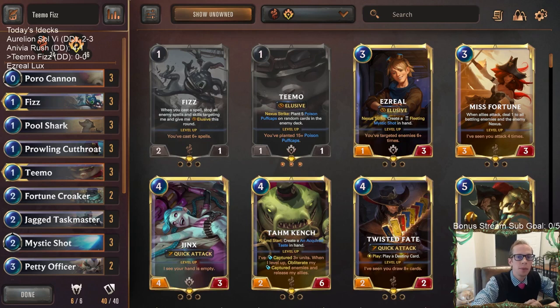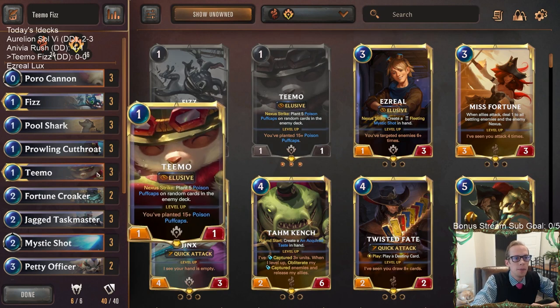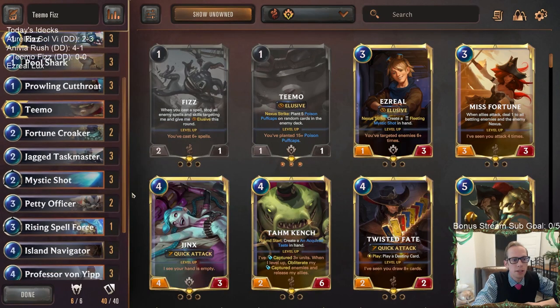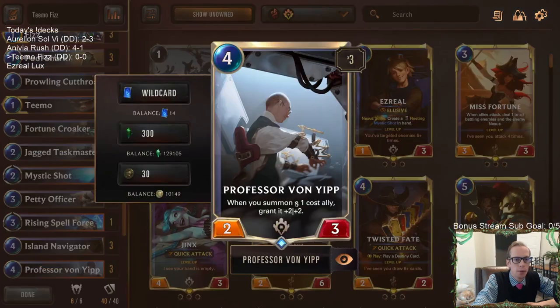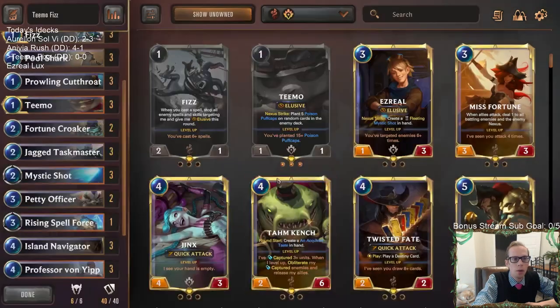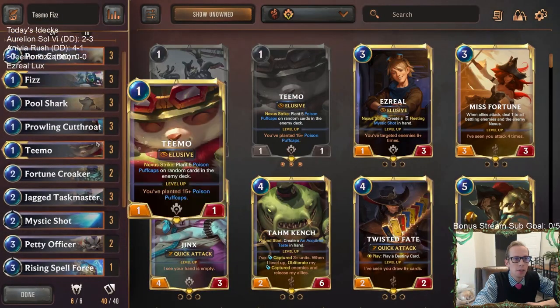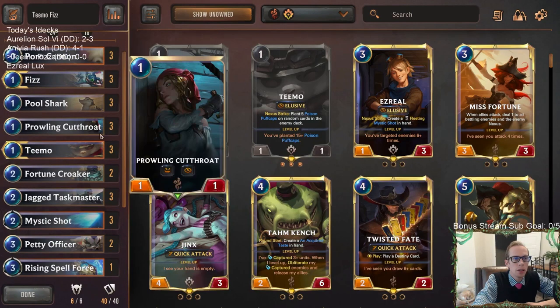Welcome everybody on Twitch and YouTube for some Teemo Fizz. We're going to be trying a Teemo Fizz deck in ranked — that was the challenge from this donation deck: build a Teemo Fizz deck for ranked. We're going to be playing them with Jagged Taskmaster and Professor Von Yip. Whenever we get our one-cost allies, they get plus two plus two, or Taskmaster gives them plus one plus zero from everywhere.